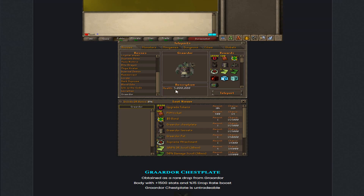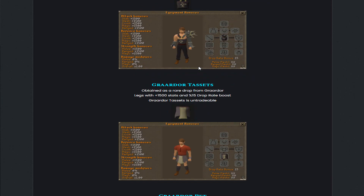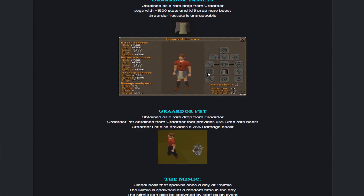That's how these items look like and that's how the Grardor boss looks like. It's actually called Grardor, not Grador — I don't know why I've always been saying Grador. There is the Grardor chestplate right here, it gives you plus 1,500 stats and also a 15% drop rate boost. We also have the Grardor vossetts, which also give plus 1,500 stats and a 15% drop rate boost.